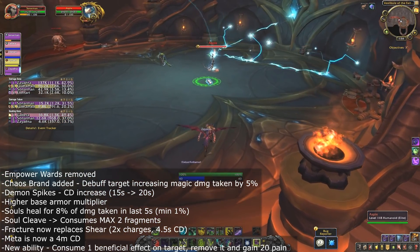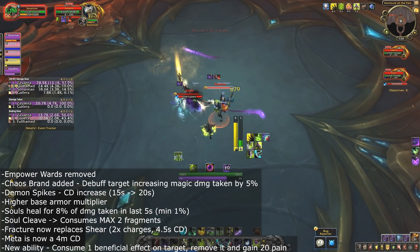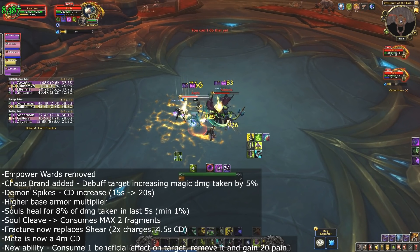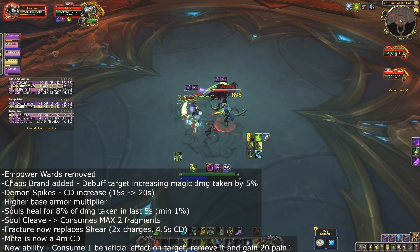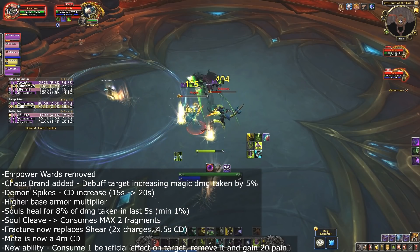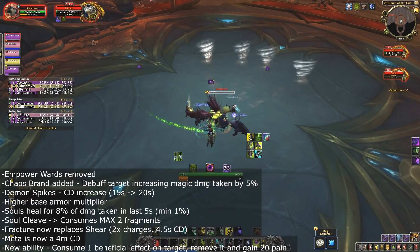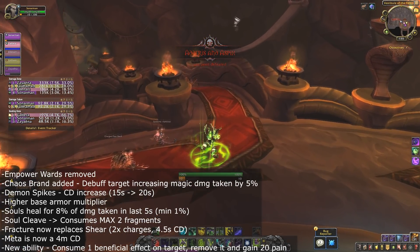Demon Spikes has had its cooldown changed from 15 seconds to 20 seconds, but you now have a higher armor multiplier baseline through your demonic tattoos. Souls now heal for 8% of damage taken in the last five seconds with a 1% minimum. Soul Cleave now consumes a maximum of two fragments, and Fracture replaces Shear as a talent with two stacks and a 4.5 second cooldown. Metamorphosis is down from a 5-minute to a 4-minute cooldown. There is also a new baseline ability that lets you consume one beneficial magic effect from your target, removing it and gaining 20 pain.